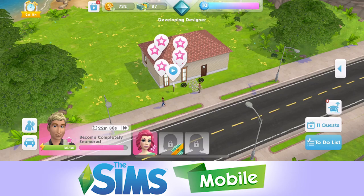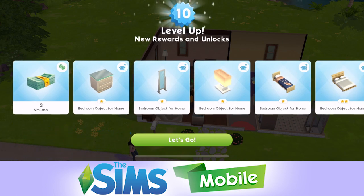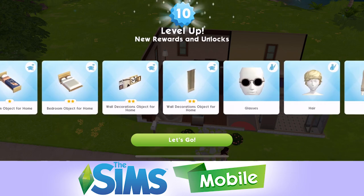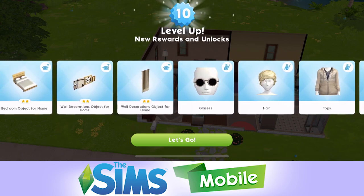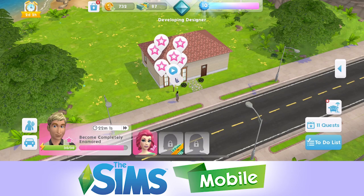I have been playing a little bit in between episodes and quite a lot has happened. When we left off we were level 9, so I have leveled up in between episodes to level 10 and just won some bedroom objects for the home, some wall decoration, some glasses, some hair, some clothes - the usual really. We didn't unlock anything new by leveling up to level 10.